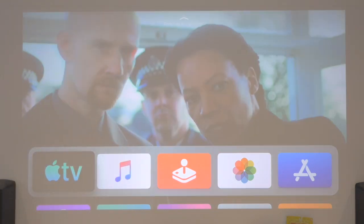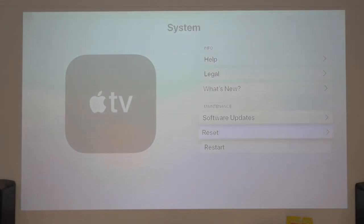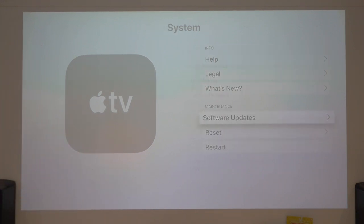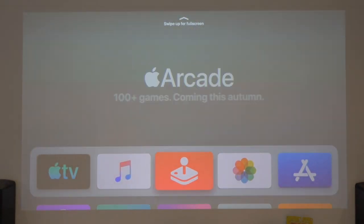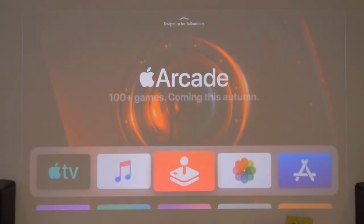Let's just double check that's installed correctly. Scroll down, go to Settings, go to System, do a software update to see where we are. It shows 17J5557A — so that's the right version. Let's do a couple of quick checks. I want to check the Arcade. So, play a hundred games — not on there, normal stuff, fine.